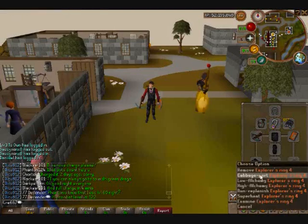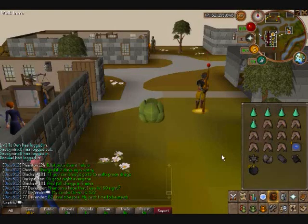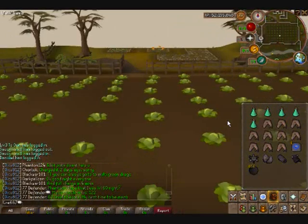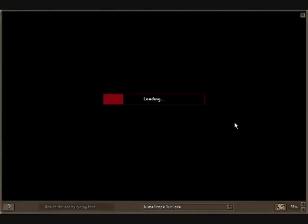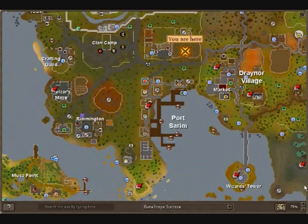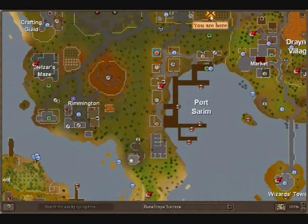So we're gonna go to Cabbage Port and I'll show you where to go from there. This map loads slow — this is why I hate playing on a laptop, it lags to high hell. Okay, so here you are, and you want to go down here, over and straight down. When I talked about Prayer, you will recharge Prayer here, and then go straight down to this dungeon.